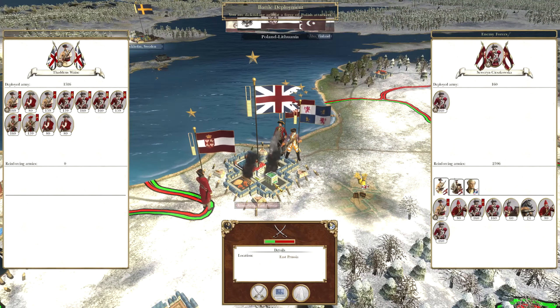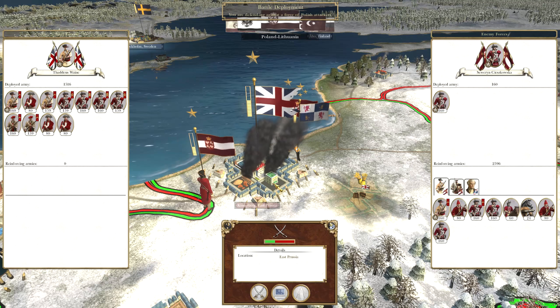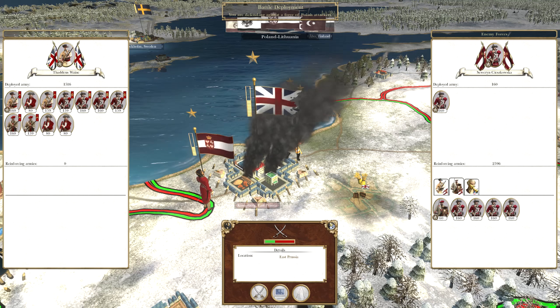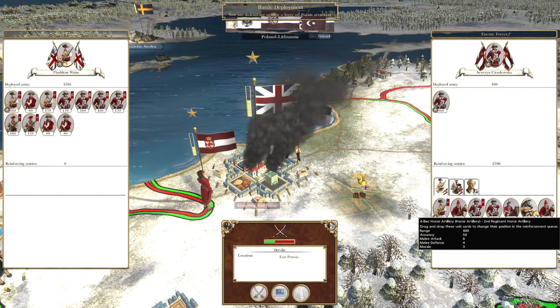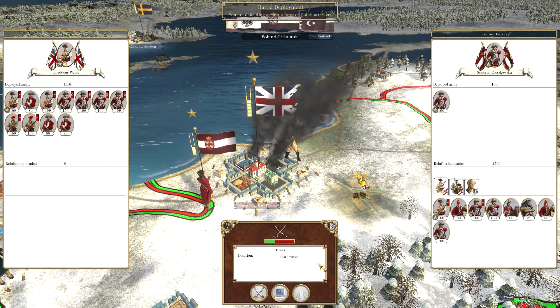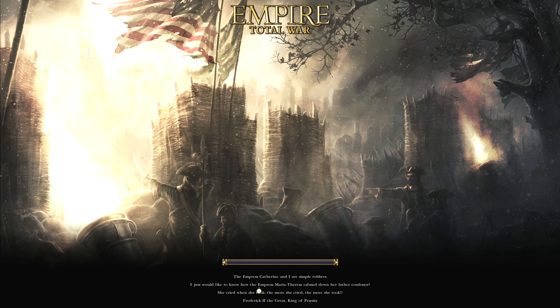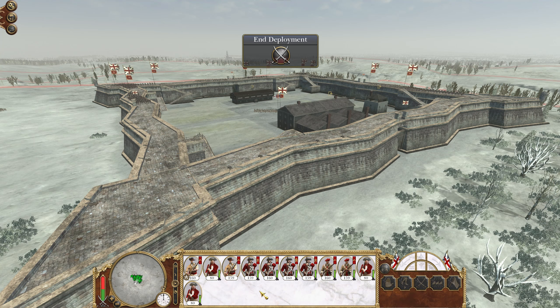Oh, we now have another battle on our hands - defending against Kurland and Poland-Lithuania at Königsberg. Do they have any guns? They do have some horse artillery, only one set, and they're coming in as reinforcements so they'll take their sweet time. Let's fight this on the battle map. This could be a pretty simple defense as long as the cannons don't get involved, because they're going to have to use grapples and we can defend the walls quite easily.